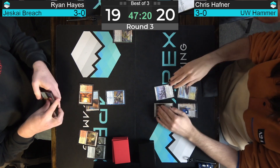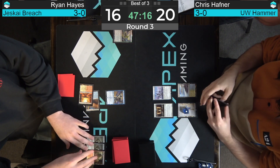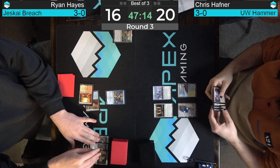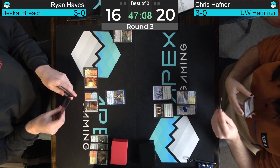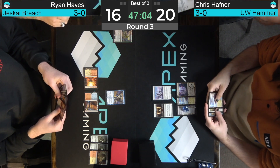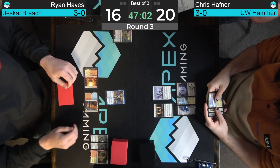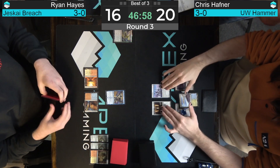Here comes Chris Hafner's Urza's Saga, going to chapter two, threatening to make some Constructs that could be difficult for Ryan Hayes's Breach deck to overcome. Since the Breach deck doesn't combo, you actually have to fight through all that stuff or fly over it — Ledger Shredder and Dragon's Rage Channeler will help you do exactly that.